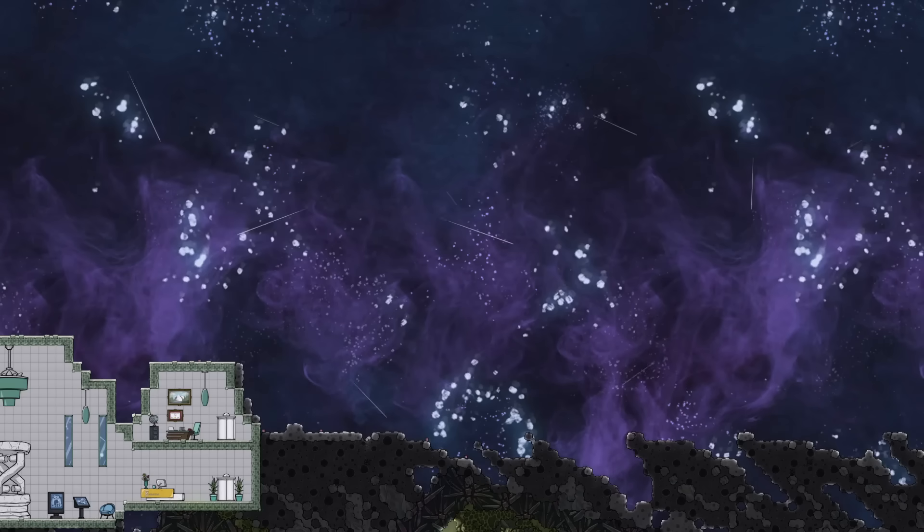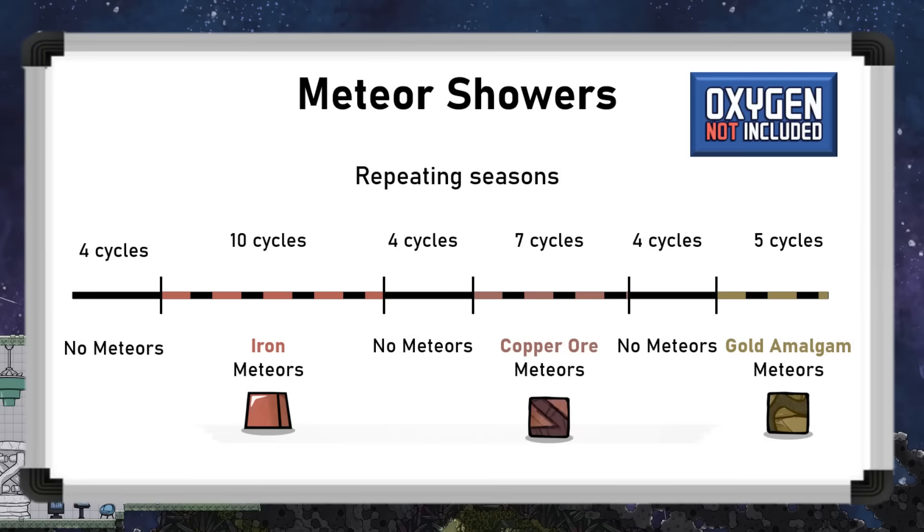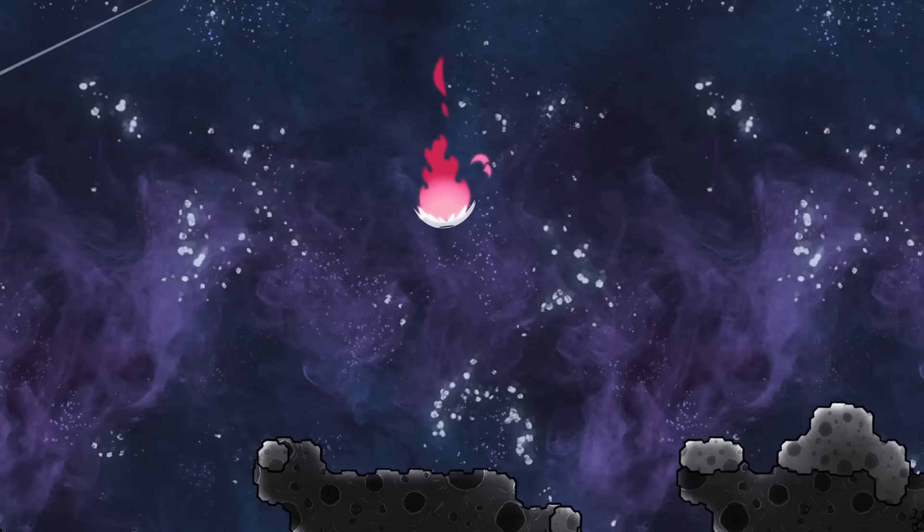Getting into the specifics, meteor showers are slightly different between the base game and the Spaced Out DLC. I'm going to tackle the base game quickly first, and timestamps are available if you want to jump to any specific sections. In the base game, meteor showers are always the same, and come in three seasons of iron, copper ore, and gold amalgam, then repeats. There is randomness in the exact timings, so they cannot be easily predicted. But each of these seasons carries the same meteors, except that the metal meteor changes based on the season.